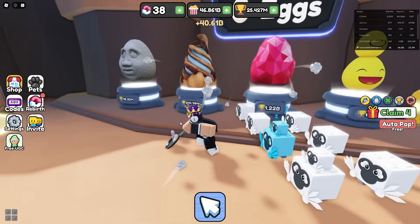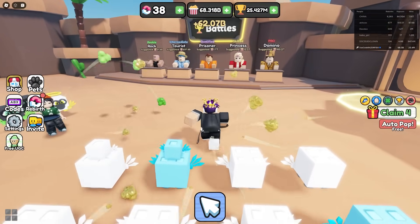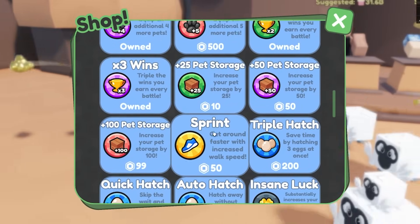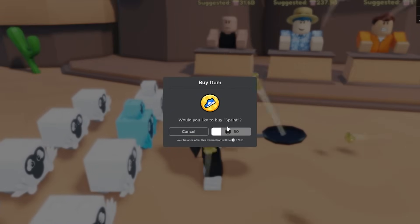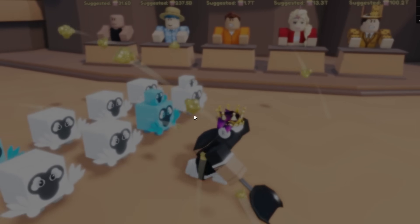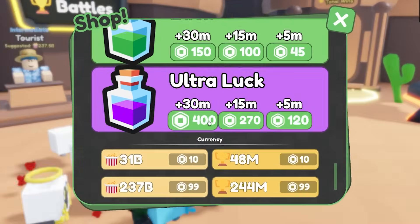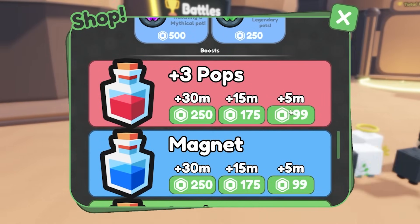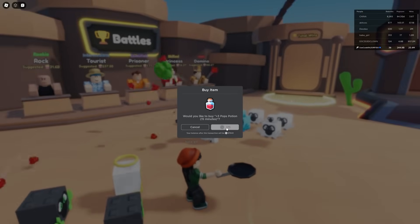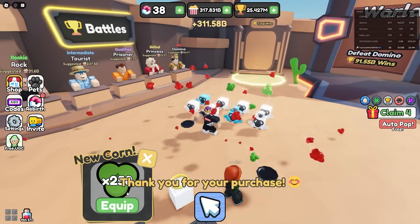These pets over here gotta be decent. There's also more boosts to buy — auto hatch, sprint for more walk speed at 50 Robux. I bought it but it barely helps. There's also ultra luck, luck magnet, and plus three pops for 175 Robux for 15 minutes — I'll buy that, though I'm not sure what plus three pops means exactly.